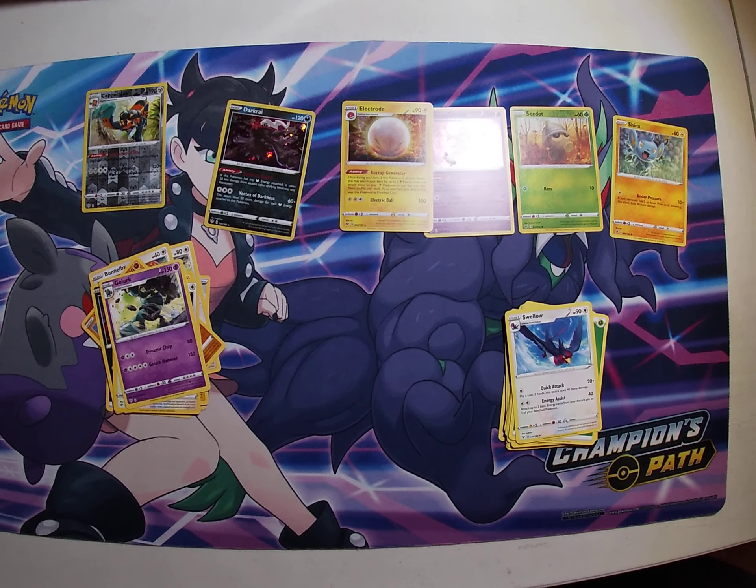Grass Energy, Swellow, Zubat Strike, Dusclops, Seedot, Pikipek, Mudbray — I don't like mud so it's called Bray — Joltik, Butterfree, Seedot, Electrode exploring my house.